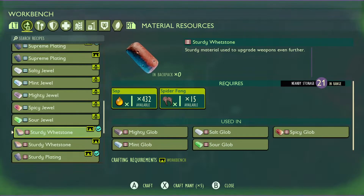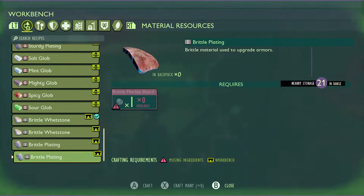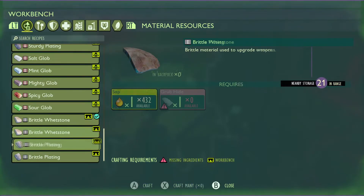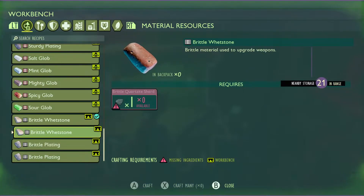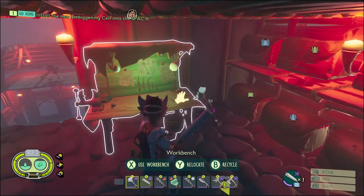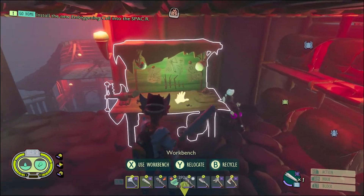For tier 2, you're going to require spider fangs and ladybug parts, and that recipe is found in the stump lab. I honestly can't remember if you get the brittle plating recipe from the science shop or one of the labs — let me know down in the comments, it's been a while since I've needed that.